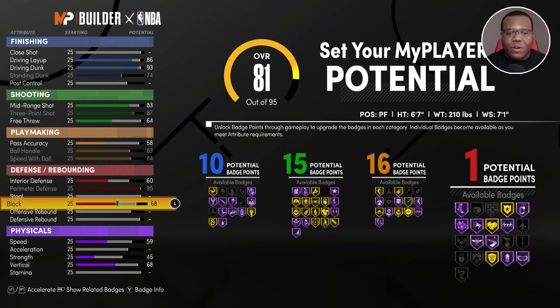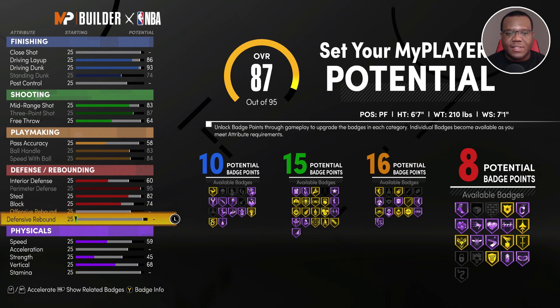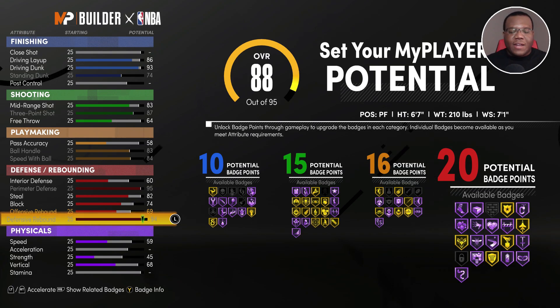For our block rating we're going to go up to 74 so we can get Intimidator — Paul George is a good defender when it comes to closing out most of the time. We're also going to get steal up to 82, which gives us 8 badge points so far, and then we'll max out offensive and defensive rebound. Thinking of what Paul George is capable of at an MVP level, this is what I feel his ability can be.